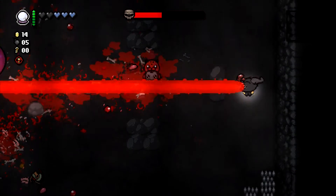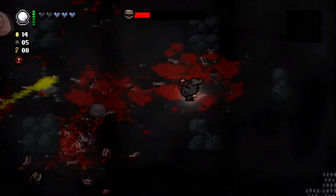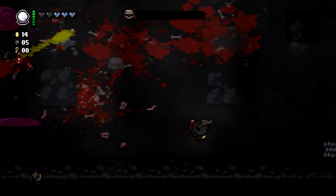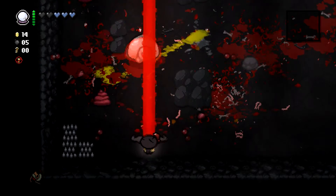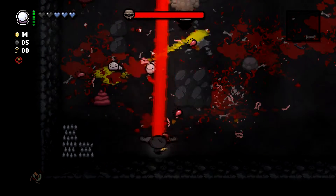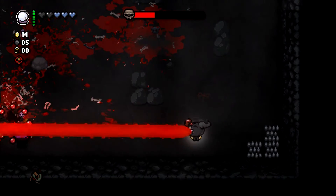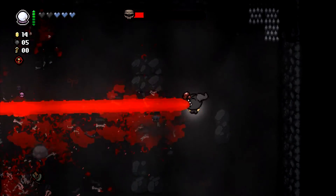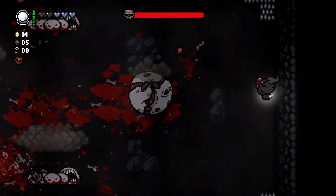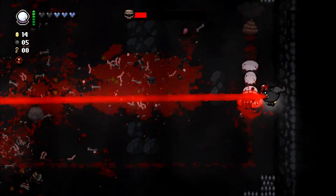I'll use the crystal ball here but I think I want to try to save it just to get instant mapping if I can. We have a number of hits but I don't think we're gonna take any. Maybe we'll get hit once on the Bloat and the Mask of Infamy — we'll see. For now we're just gonna murder everything.